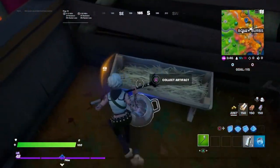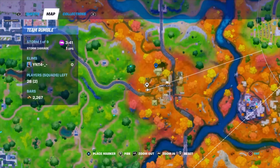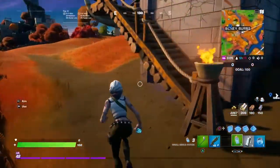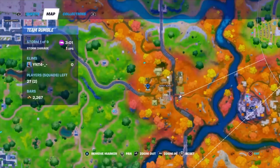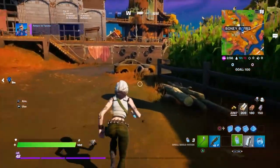I believe I found the second one — as you can see, run to this paper right here. The exact pinpoint location is on this barn right now. The next thing you're going to want to head to is right over here. You can see three out of three — collect all the artifacts. I believe you get 60K XP from that too. So you need to return to Tarana.